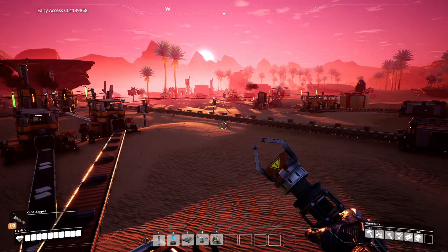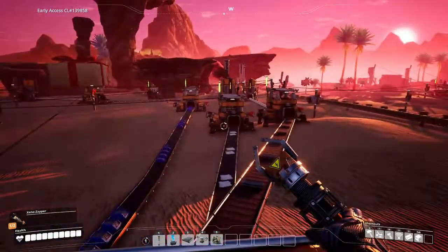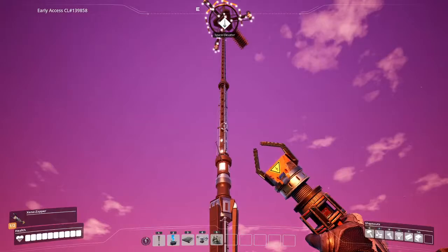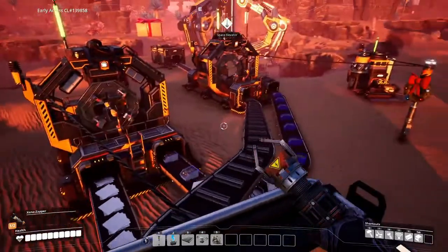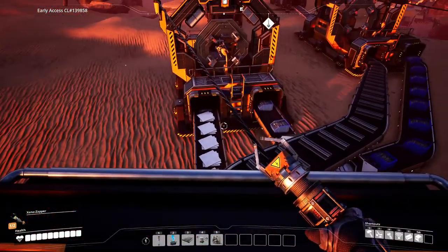What's going everybody, it's your boy Big Country with another game of Satisfactory. Yeah, it's still a mess out here, still a mess, but I think it's time we work towards getting the space elevator up and get our first delivery done. So to do that we have got to connect — we got the screws and the plates working.